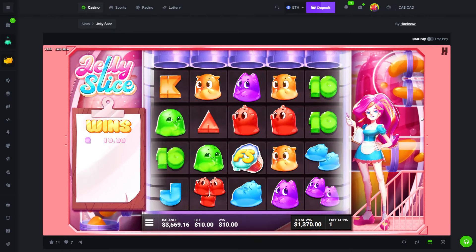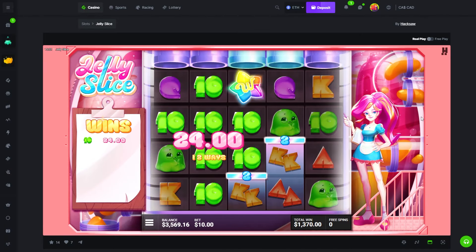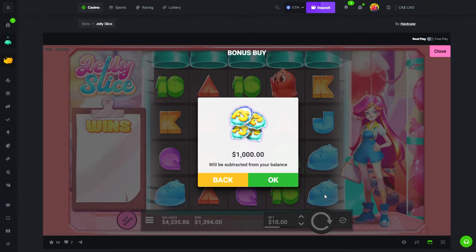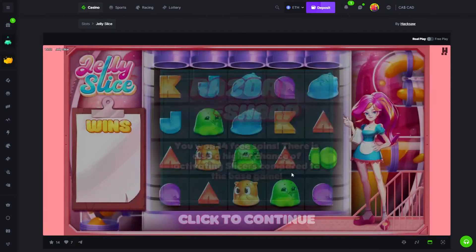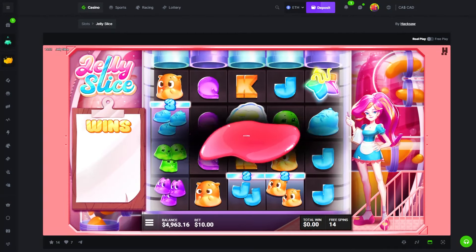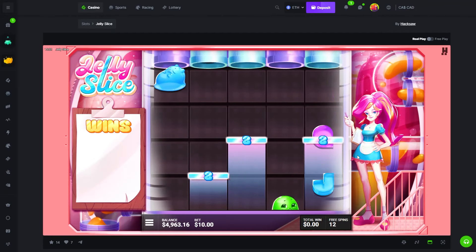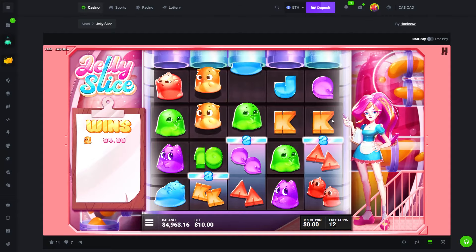One free spin — that was pretty shit. Okay we made profit, run it back. Five scatters again, nice. I'll try to figure out how we can get a chance at the max win — guessing you need all these to be really big instead of 2s.